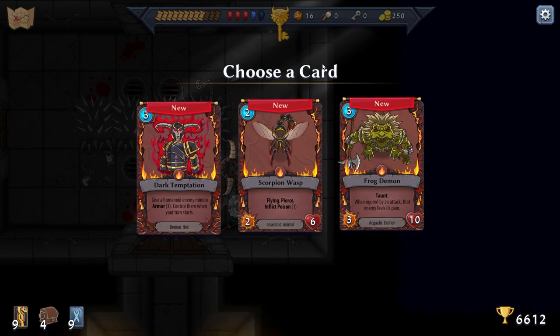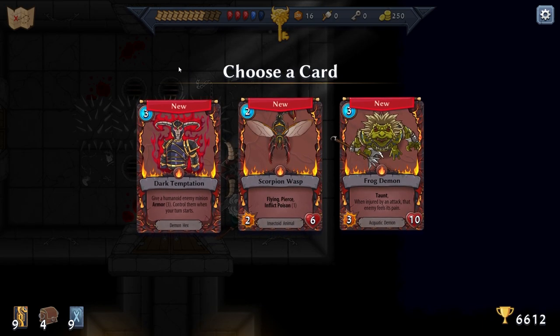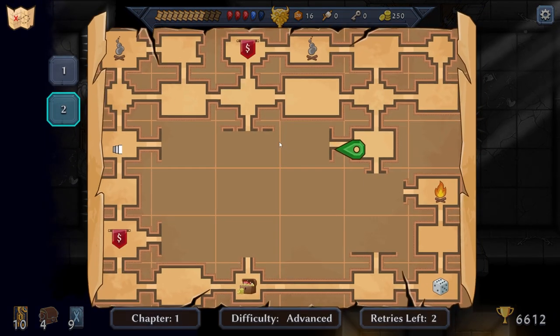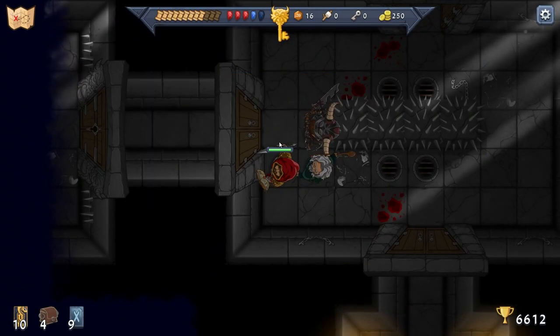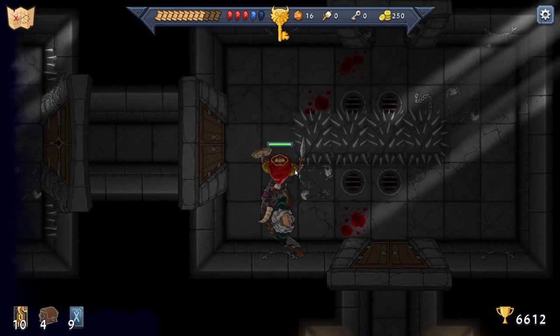Dark Temptation — a frog demon. Give a humanoid enemy minion armor three... wait a second, why would I give an enemy minion armor? Oh — control them when your turn starts! That's super interesting, I will take that. Guys, the video is nearly an hour so I gotta cut it here. But I think you'll get a good sense of what Abalon is all about. If you like to delve dungeons, if you like turn-based combat with card effects and spells and controlling units, you should give this game a look. I think it's pretty fun.